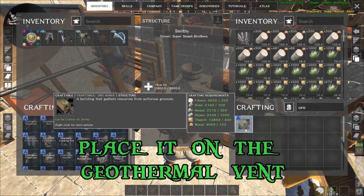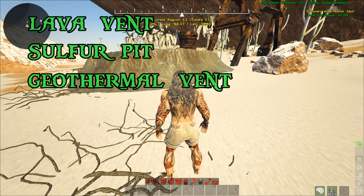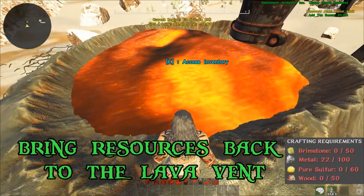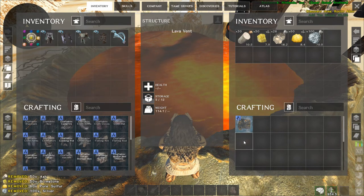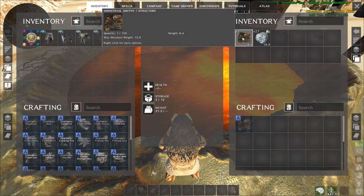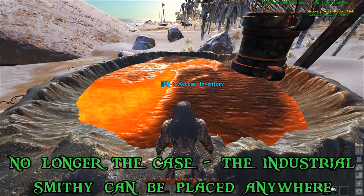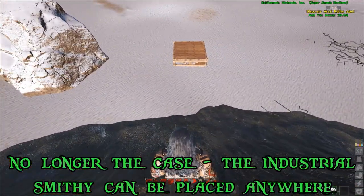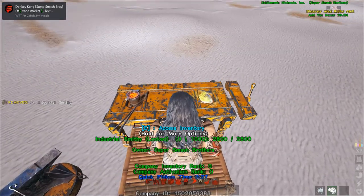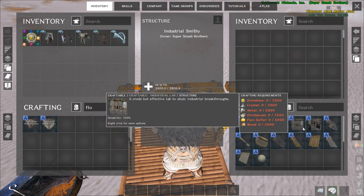Once you find a lava vent, a sulfur pit, and one of the transient nodes to get the brimstone, bring those resources back to the lava vent and access the inventory. There you'll see the requirements for the industrial smithy — go ahead and craft one. Last I knew, you had to craft it near the lava vent node, so I dropped a small thatch floor and placed the industrial smithy on top of it. You'll now have access to statues, industrial weapons, and the industrial lab.